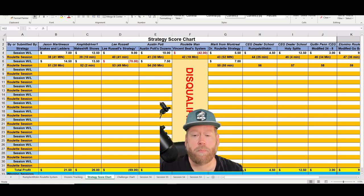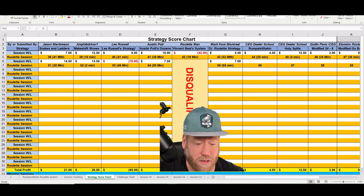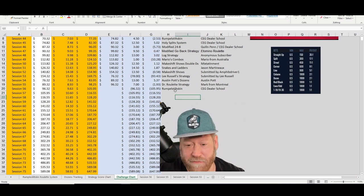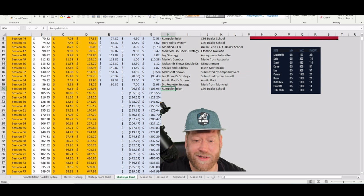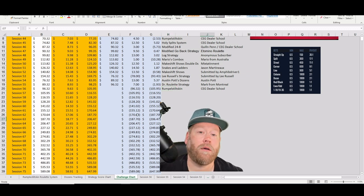Today we're going to continue on with the Rumpelstiltskin strategy that we got from the CEG Dealer School. For those of you viewing for the first time, you can also see the first session in the description — I'll have the link. But before we get into that strategy, let's take a look at the challenge chart. We're at 96 bucks today and we're just going to try and make 10 profit, get to 105 or 106.